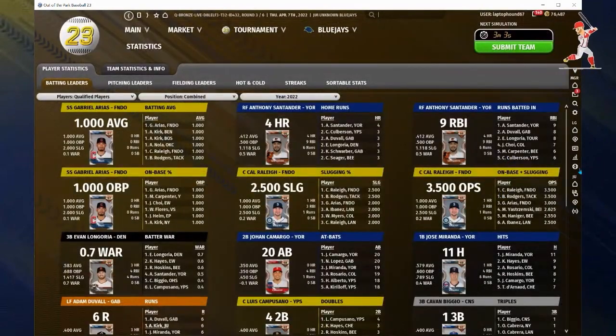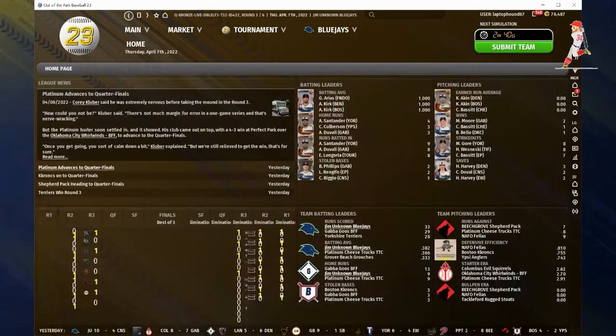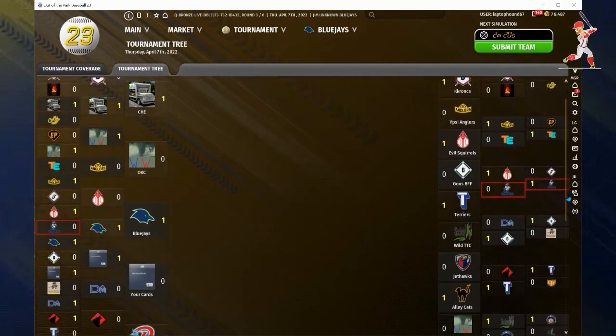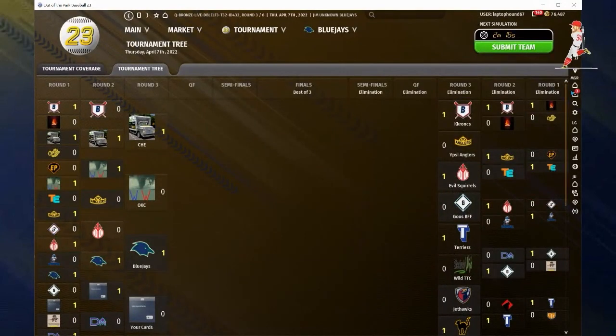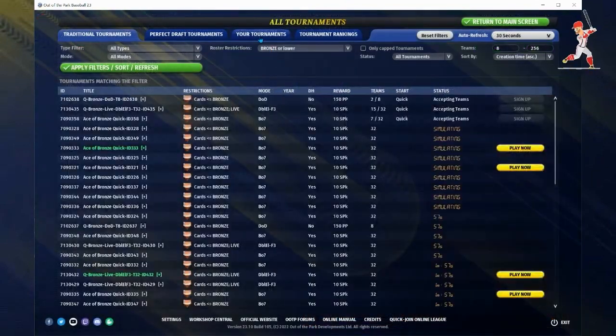Go check out the leaderboard either halfway through the tournament or after it's done — look at who's performing well, not only for hitters but for pitchers. Look at WAR, strikeouts, saves, and who's coming out of the bullpen doing well for other teams. We've won our round three game, so we are going to the quarterfinals with a very good chance of finishing in the top four and winning three packs.